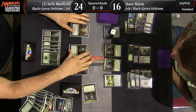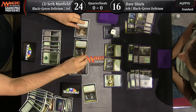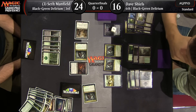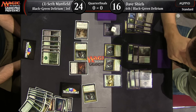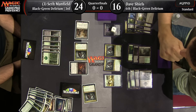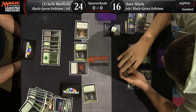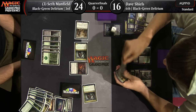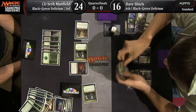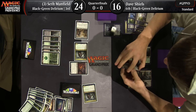Seth has decided the Noxious Gearhulk is going to attack Liliana while the Grim Flayer attacks Dave. These are really important combat steps — they're playing for pro points, both of them. Dave Shields answered with another call. We watched Ben Stark earlier. This match is just going at snail speed — this one combat has taken like three minutes. Seth deciding how he wants to attack, and then Dave deciding how he wants to block.